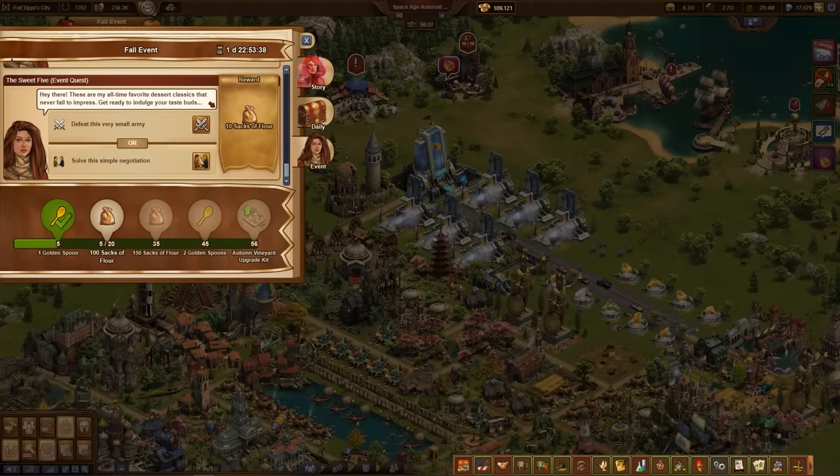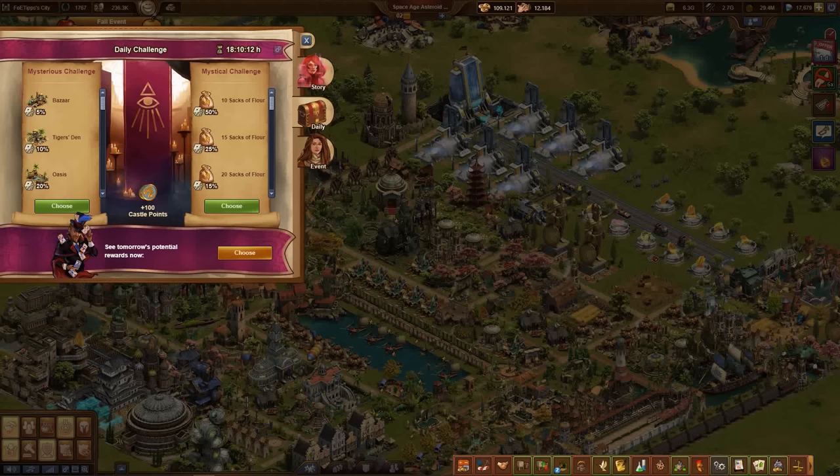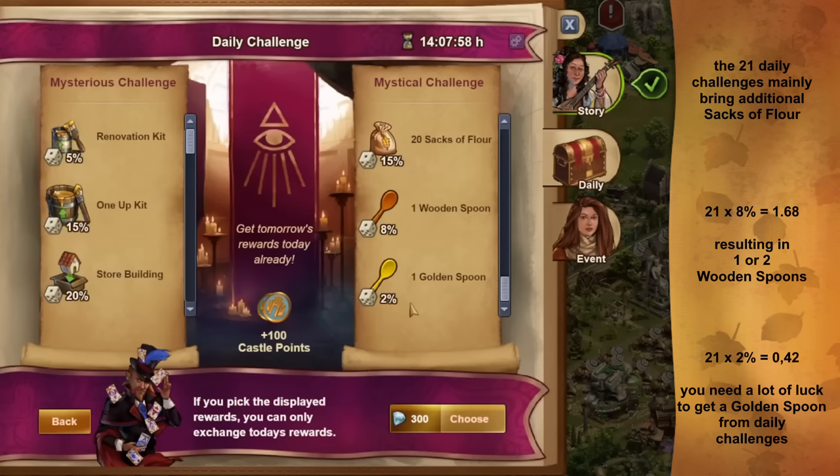The quests are in the first pinned comment below the video. The daily challenges are also important in this event. Here you can win sacks of flour, a wooden spoon, or, with a very small chance, a golden spoon every day.